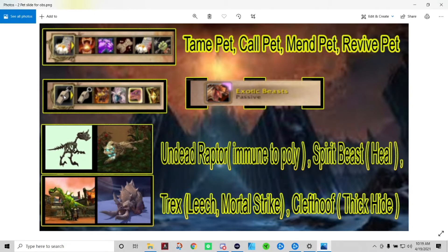Plus you have an additional stable — hunters can stable 205 pets as of Shadowlands. The main pets I focus on as a Beast Mastery Hunter are: undead raptors, because they are immune to polymorph; spirit beast, to gain the heal as well as Survival of the Fittest, which reduces damage you take by 20%; the T-Rex, which comes with leech and Immortal Strike; and finally the clefthoof, because it comes with Thick Hide, which increases its armor. Clefthoof is a great pet for tanking instances and raids.